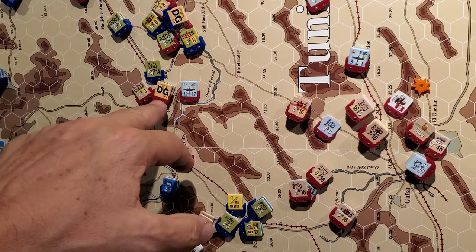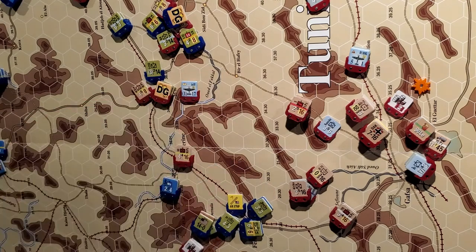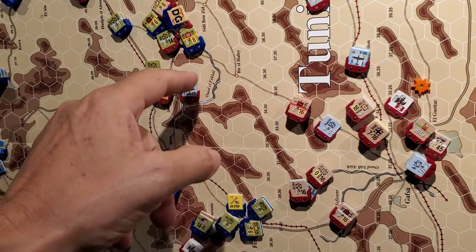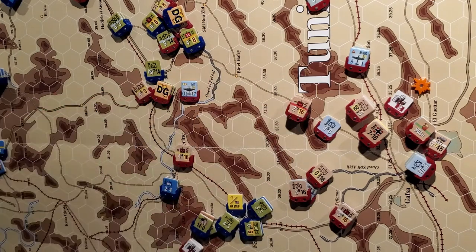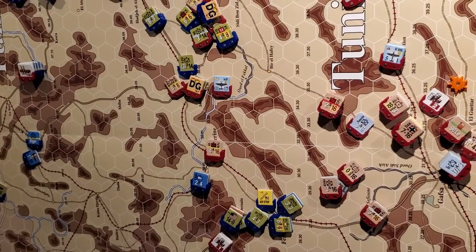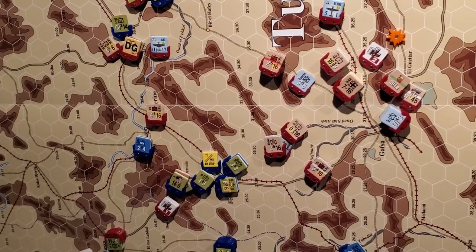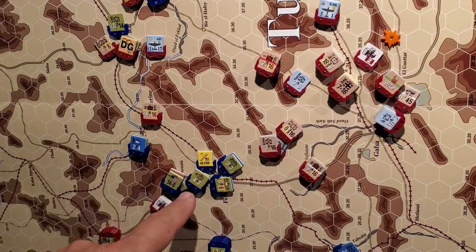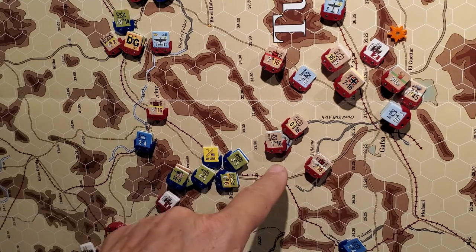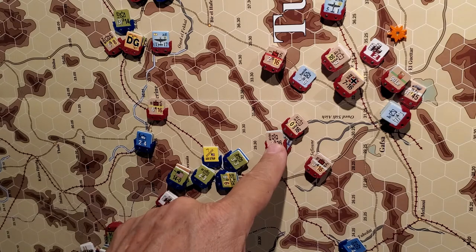I was looking at attacking here and punching through this way, but it's expensive in terms of movement points - I've got to have everybody pretty much on their mobile side to get to this location. As I was looking at it I went, hang on a second, what's going on down here? Right here - an airstrip with nothing in it, mind you, no aircraft.